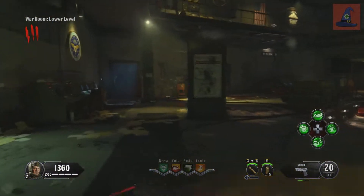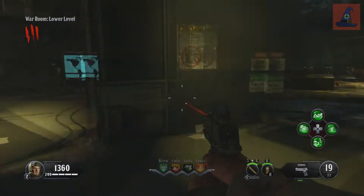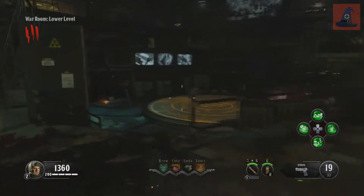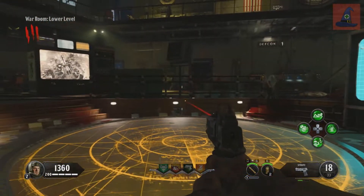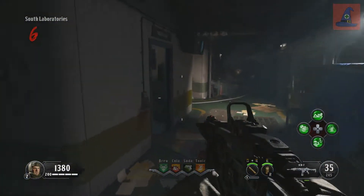Go around the room by this door and towards this barrier over here — it can be right here to the right of this computer panel in the corner. And the last spot will be on this big circle in the center of the room, leaning on the wall right there.